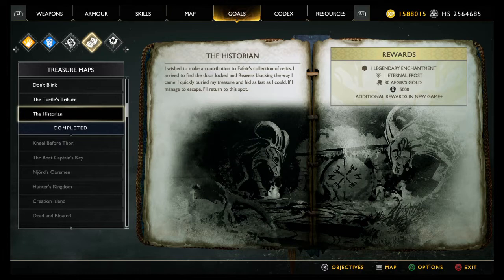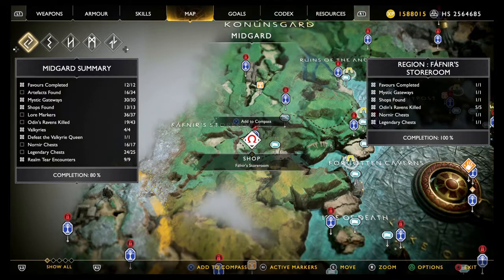If I could manage to escape, I'll return to this spot. So this is the easiest treasure of all to find. It's very clear it's outside of Fafnir's storeroom — we're looking for two rams outside the door. So on to the map.